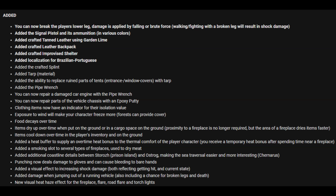Food now decays over time — people have been asking for this one for a long time. Items dry up over time when put on the ground or in cargo space. Proximity to a fireplace is no longer required for drying, but the area of a fireplace dries items faster. Items also cool down over time in the player's inventory, so you can no longer cook meat and carry it around forever to stay warm. They've added a heat buffer to supply an over-time heat bonus to the thermal comfort of the player's character — you receive a temporary heat bonus after spending time near a fireplace.